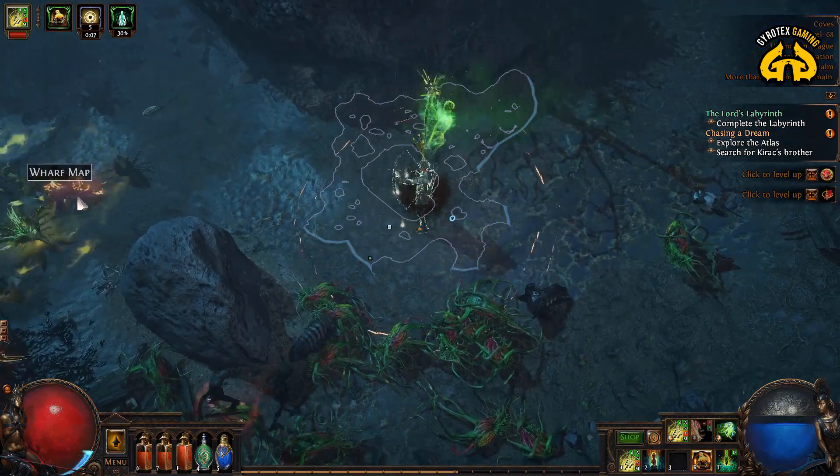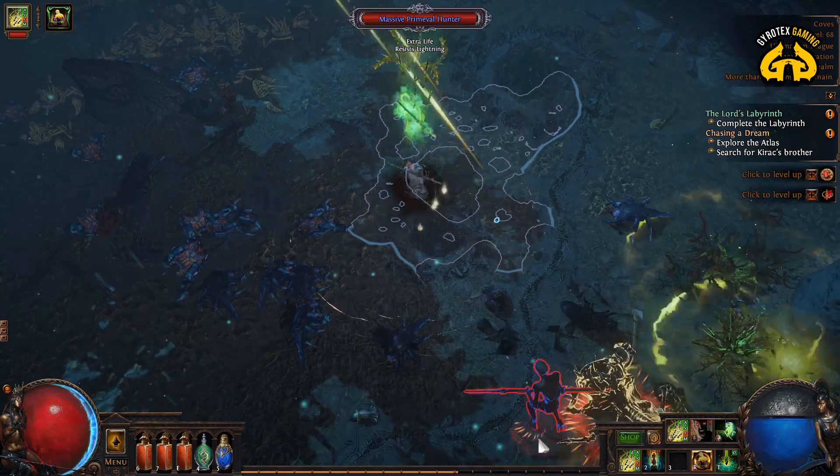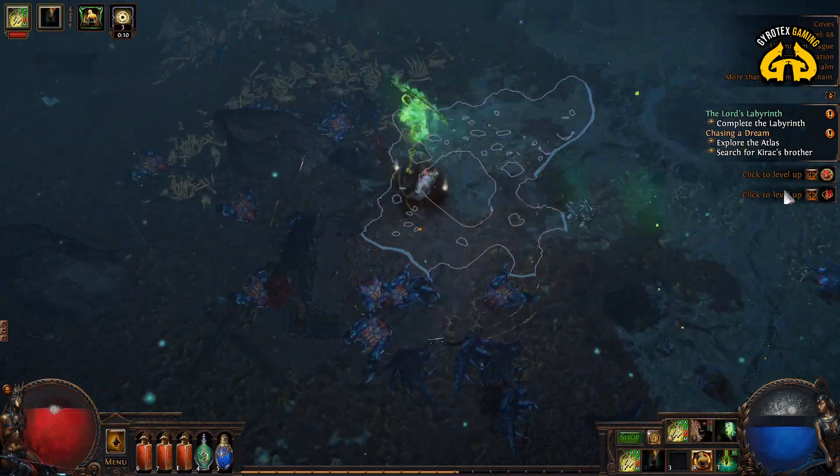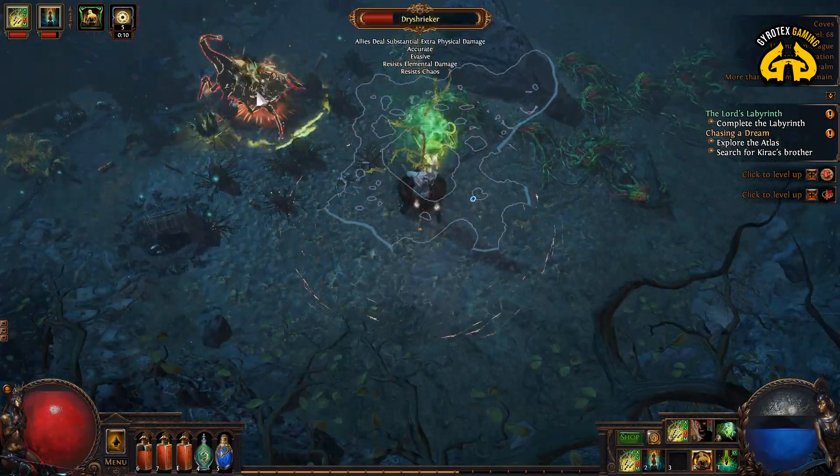Hello everyone and welcome back to the channel. I am your host Jairo, and we are having another beginner-friendly build guide for Path of Exile 3.14 Ultimatum league — Toxic Rain Shadow Trickster.